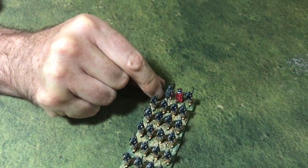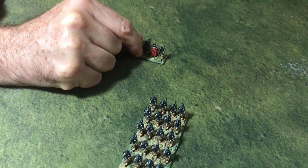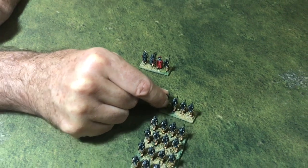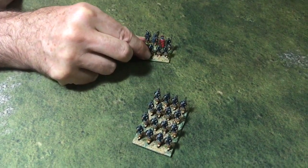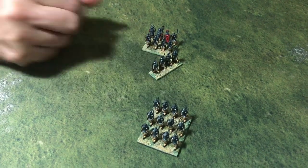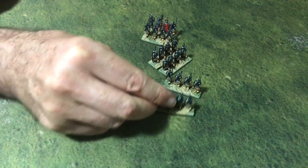For example, I can wheel this column. The lead element pivots around the front corner, moves forward, pivots again at a second point, and ends up there. The following elements move forward to the same pivot point, wheel, move forward again to the same pivot point, and fall in behind. The next elements repeat the same process — forward, wheel, forward — though some may not quite reach the final pivot point before their move ends. And now I have a kinky column.